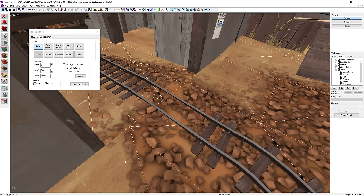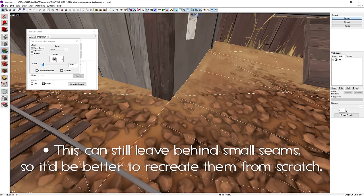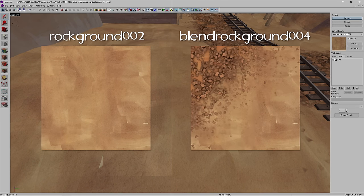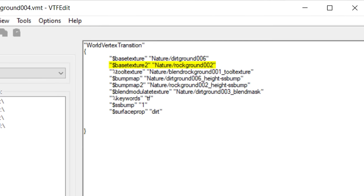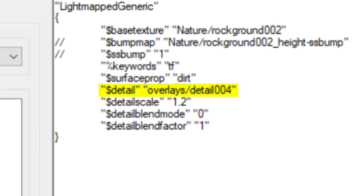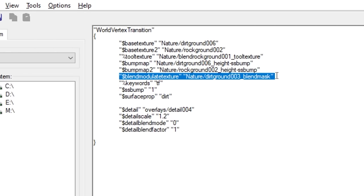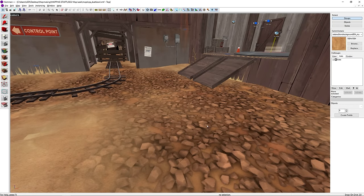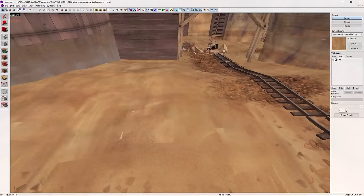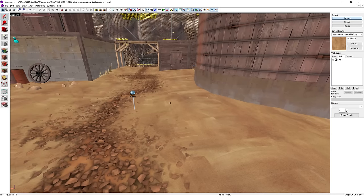Sometimes displacements don't line up nicely and it isn't possible to paint away the seam — the only fix is to split them up so they form neat adjacent rectangles. The last kind of seam occurs between two ground textures: rockground002 and blendrockground004. They look similar, and the blend texture uses the other as its base, but one parameter in rockground002 adds a detail004 texture making them different. Adding detail parameters to the blend texture removes the seam but causes weird striping with the alpha texture due to the blend modulate texture parameter. Removing that fixes the striping but makes rocks look faded and grainy. The easiest fix is to remove the detail parameter from rockground002 so it matches the blend texture.